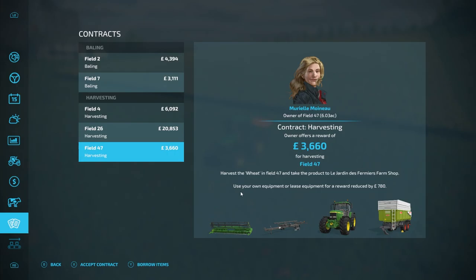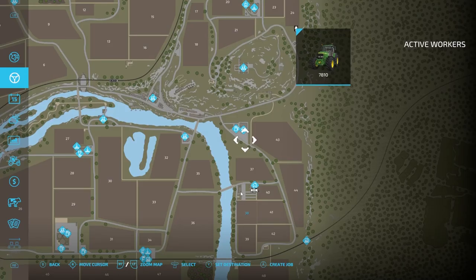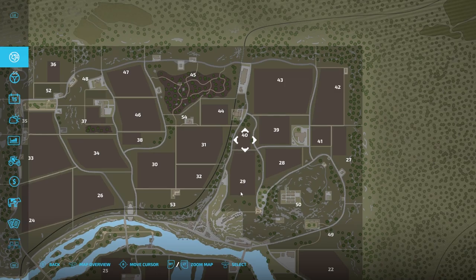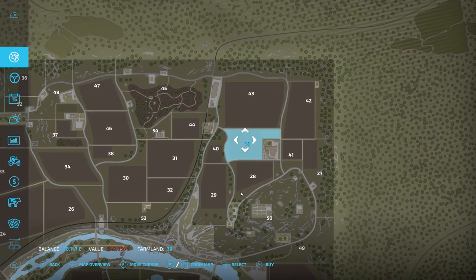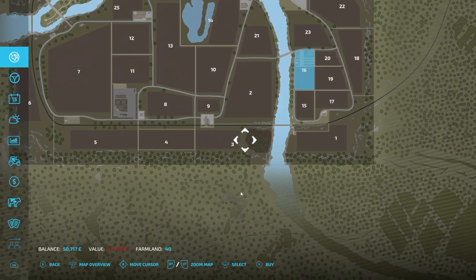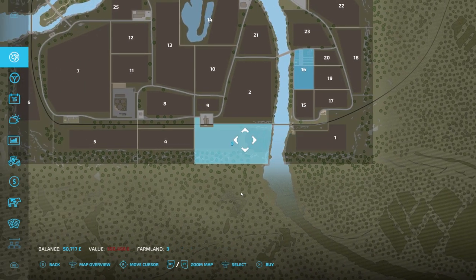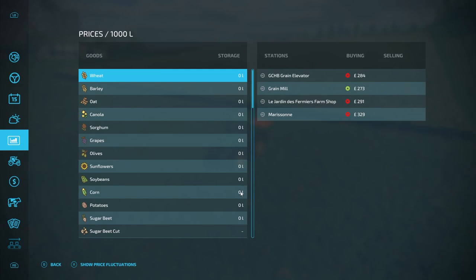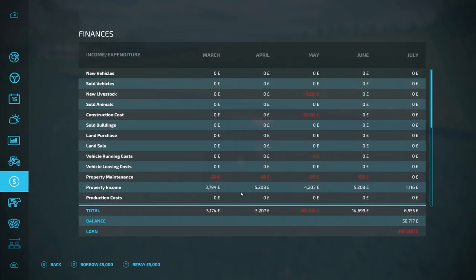I wasn't expecting the fields to be this expensive. Maybe it's because they are due to be harvested. 114,000 for that one — I can't afford that. So I think what I'm going to do is stick to actually harvesting some of these lands instead of purchasing one just for the wheat, because they don't have much wheat anyway. Checking out my loan — we do have £320,000 left on the loan which we could potentially take out, and we have £40,000 on us.